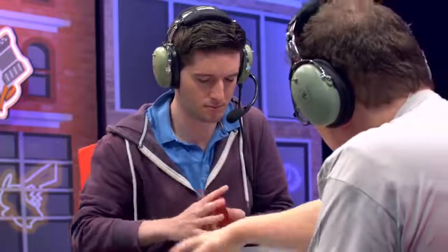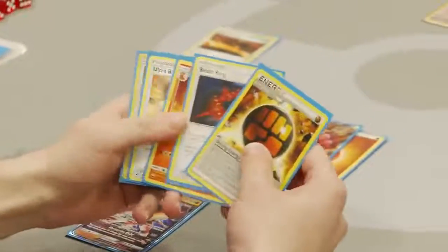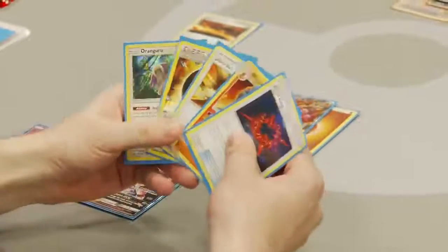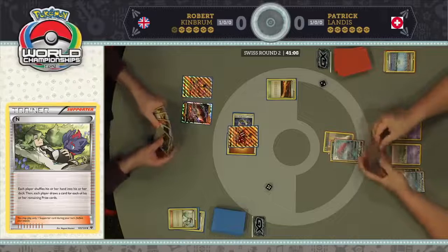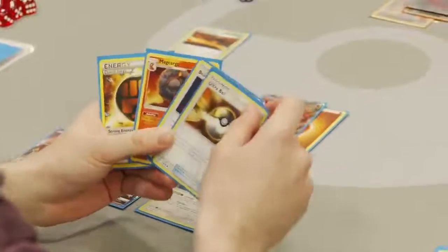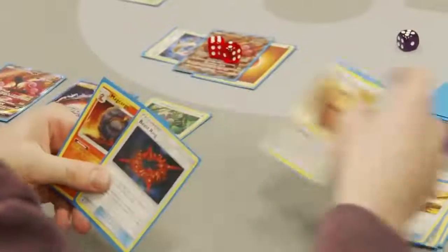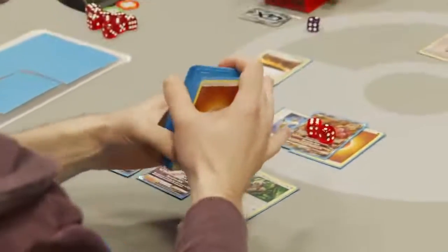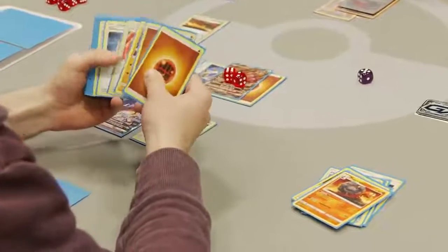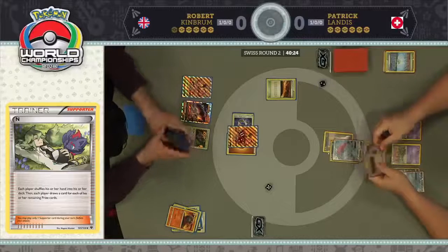He doesn't really need to just yet. The only thing he really needs is maybe a couple energies to get things going. Once this Buzzwole gets knocked out, that's the turn where you need everything. That's the beautiful part of B-String — it just lets you sit with this Buzzwole with one energy and say okay, knock it out, and then B-String turns on and things go big. Robert's hand is actually insane right now — he has an Ultra Ball, will have to discard a Beast Ring and a Mag Cargo, but also has Orangaroo and a Strong Energy, and then Instruct for three brand new cards. Giving some thought on what to discard.